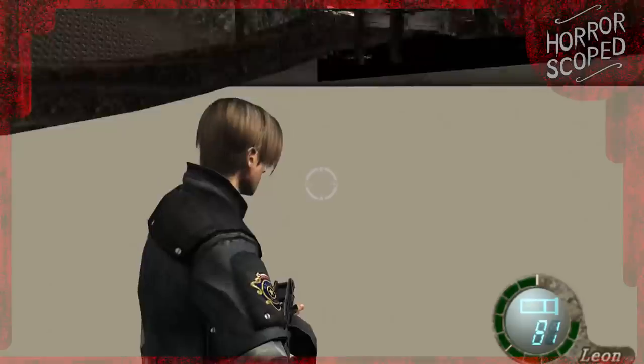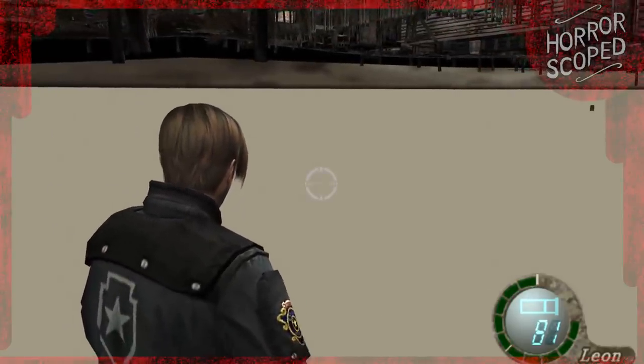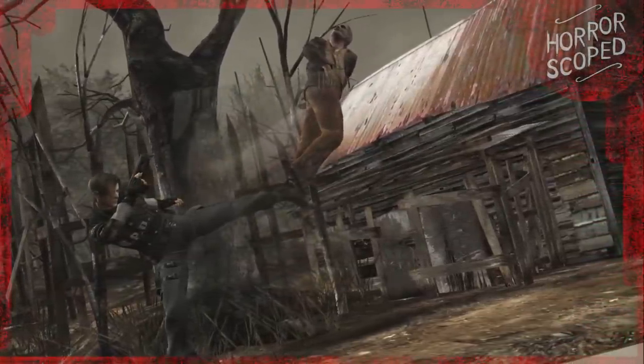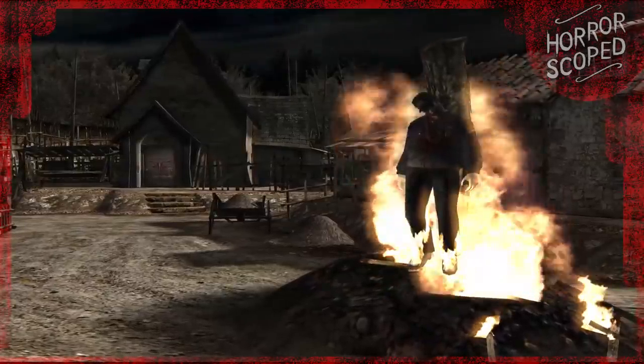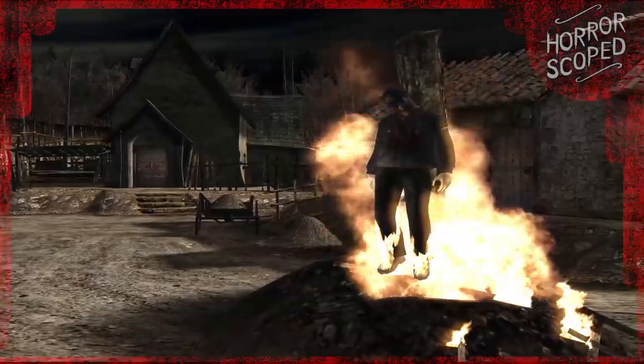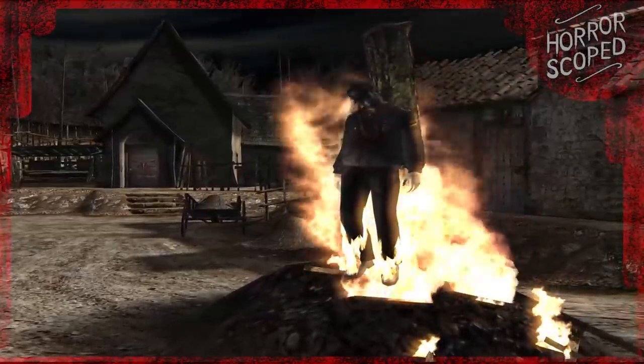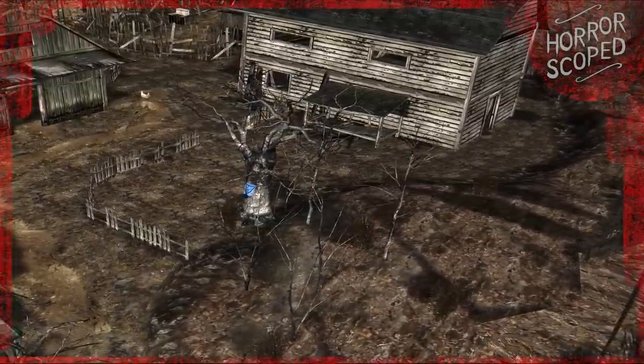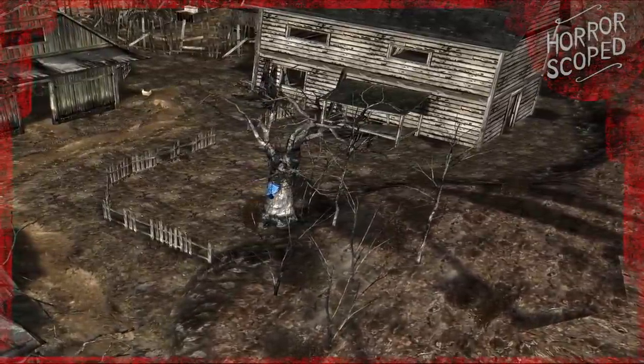So Resident Evil 4's hidden underground message will probably forever remain a mystery. It's taunted us for years, but with no real way to interact with it, it's difficult to pinpoint what it actually is. Is it just a duplicate message from elsewhere in the game? Is it a glitch collectible that would screw up your inventory? Who knows? We'll just continue to walk over it time and time again as we play through this awesome title until the end of our days.